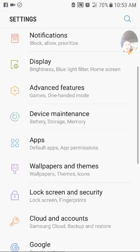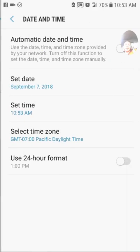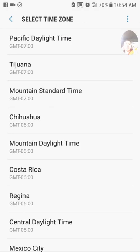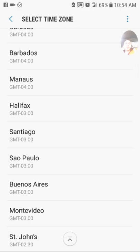Go into your phone's Settings, then General Management, then Date and Time. Turn off automatic date and time, then go into Select Time Zone. All you have to do is switch the time zone — that's it.